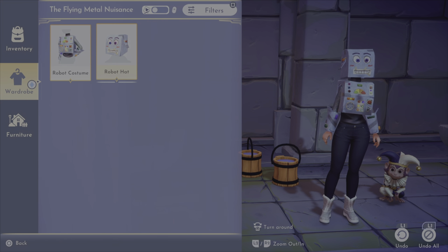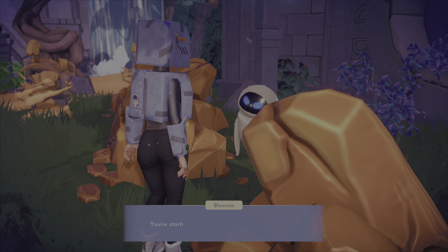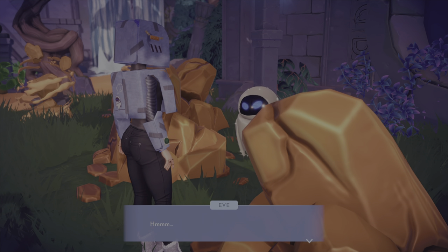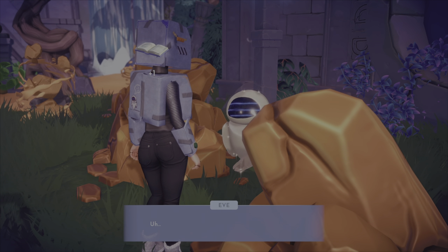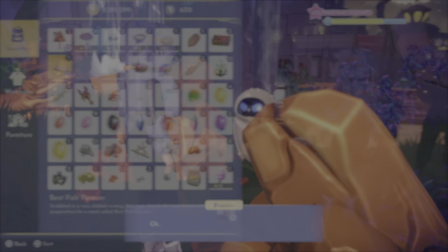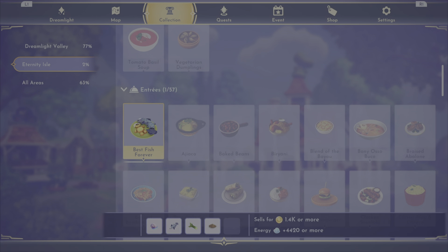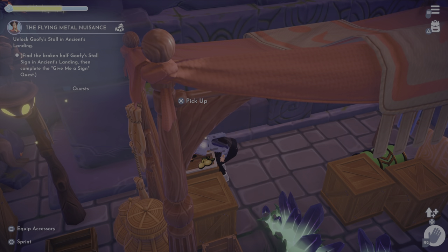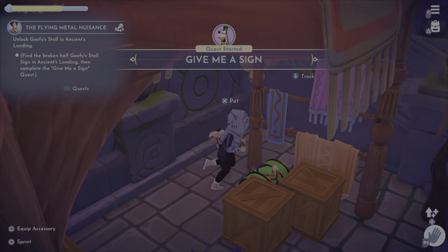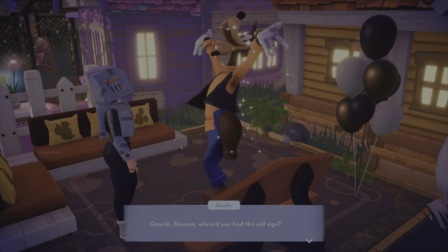She's then going to give you a recipe that you're going to have to get the ingredients for — it's like robot fish, snail, celery, and something else. I'm not going to do every single piece because I'm going to leave some of the surprises. But those are the ingredients that you need, and you're also going to have to find Goofy's stall. When you come down the steps directly to the right of your house in Eternity Isle, you will find the sign and bring it to Goofy.